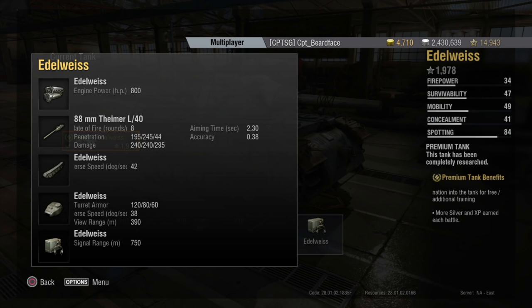Aiming time is 2.3 seconds, which is about average for the tier. Accuracy is 0.38, which isn't as good as the long 88, but that's generally what you get on the short 88 — not too bad. Hull traverse is a decent 42 degrees a second, but turret traverse is only 38. It's not a huge difference, but it can make a difference if you're traversing the hull fully, as the turret has to move and then flick back.